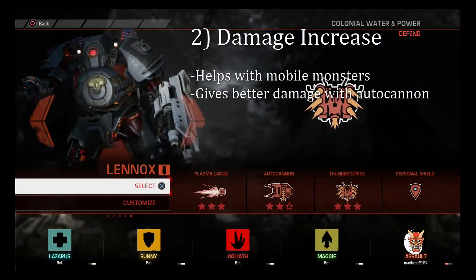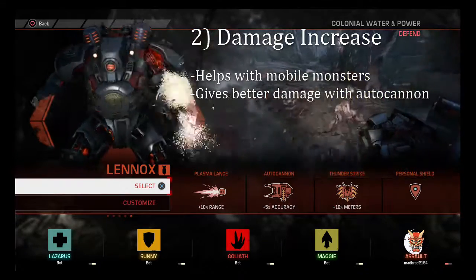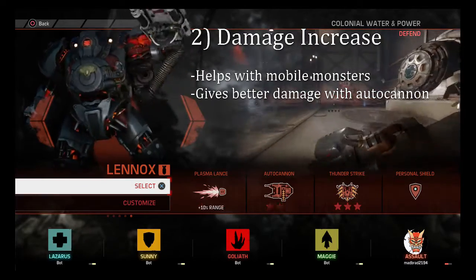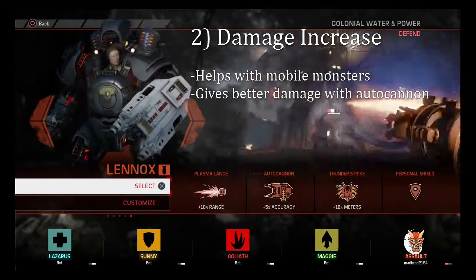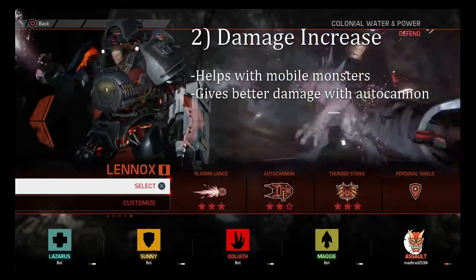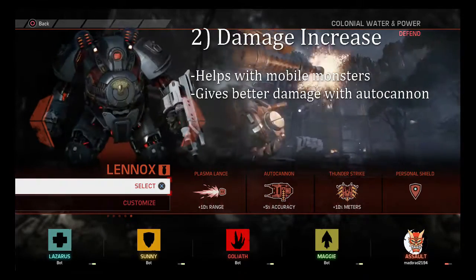The second perk we recommend is Damage Increase. This is mainly for if you're having a hard time hitting with the Plasma Lance and the Thunderstrike, or if the monster is moving around too much. This helps you capitalize on that burst damage whenever you do hit, and whenever you're using the autocannon you'll do just a little bit more damage to help make up for the times you're missing.